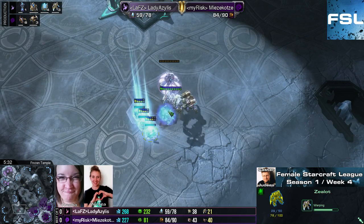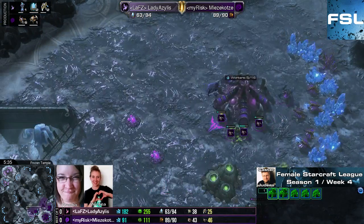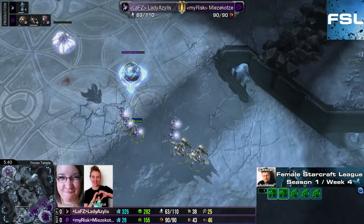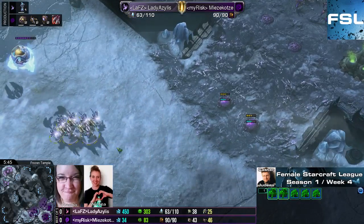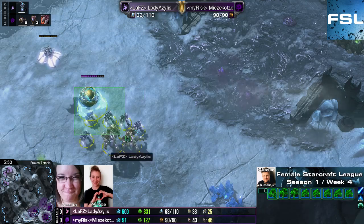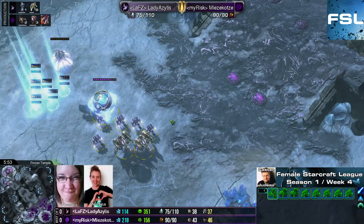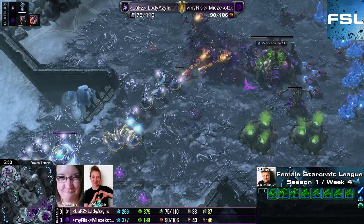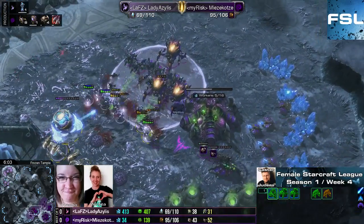Of course you can always try to establish a forward pylon with a gateway, but it's easier to scout and thus easier to take out for the opponent. So you normally want to have the warp prism. Even just warping in all of the units right in front of that poor little Zergling. But of course Mitsukotze now absolutely knows what's coming. Lady Azelus has crushed her last opponent, which I think was Sunokazuri, in the last match — also a PvZ. She used this build a lot of times.